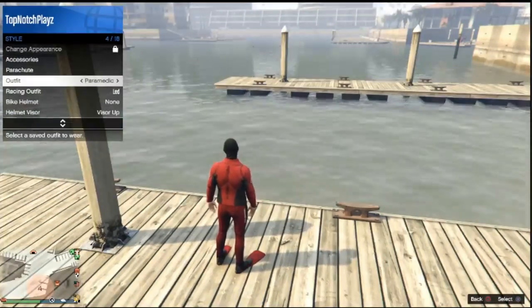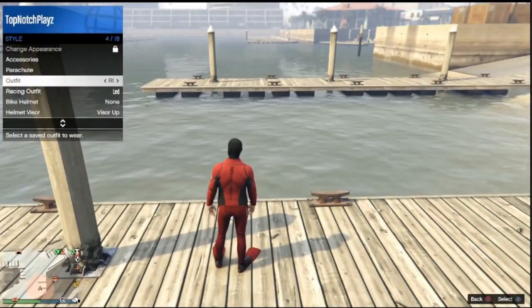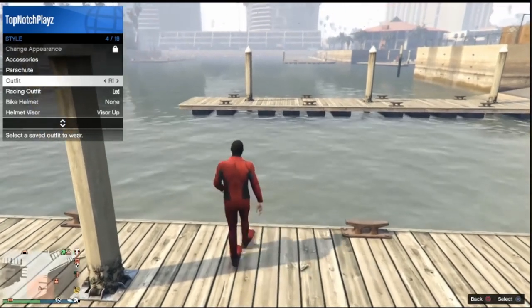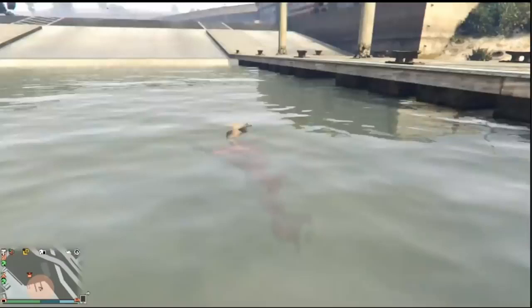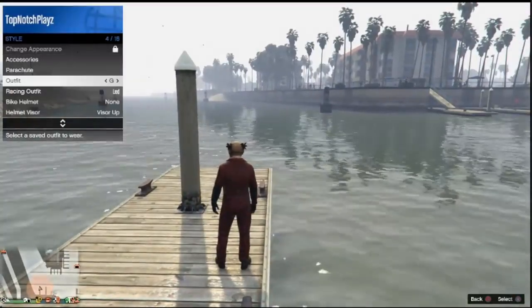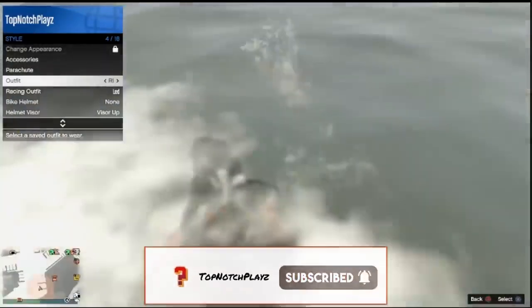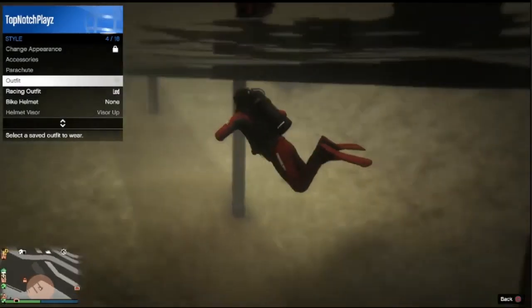As soon as you hit the water, you are going to want to click X on a different saved outfit. Once you go into the water, click that outfit — it will take you a few tries. If you end up spawning in with a different outfit, you did it wrong, so keep trying. It depends on timing. Walk in and — there you go — I clicked the outfit and I still have the scuba gear.